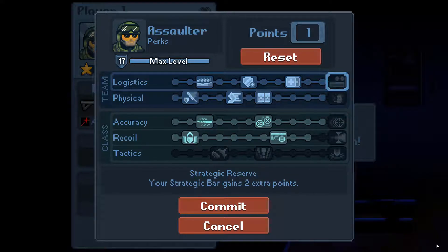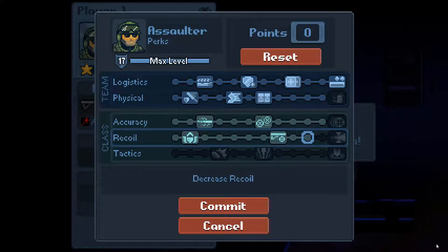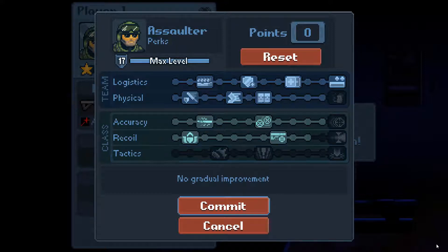I'm going to unlock the strategic reserve bonus, where your strategic bar gains two extra points — that will come in very handy as I'll demonstrate soon. I also have a vastly decreased recoil on my weapon, which is good. So I'm going to commit to these changes; I can make adjustments later if I want to change my play style.